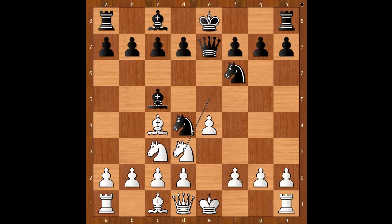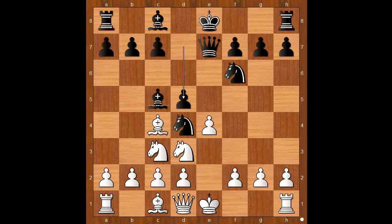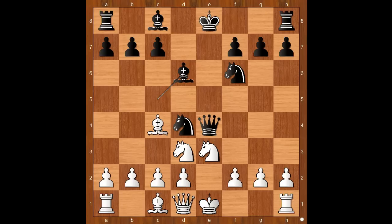Let's take it back — why not knight takes on e4? If knight takes on e4, then castling with rook to e1 to follow, and white is better. Back to our game: d5, knight takes on d5, queen takes on e4 — check — knight to e3, bishop to d6, and Belsitzmann castled kingside.